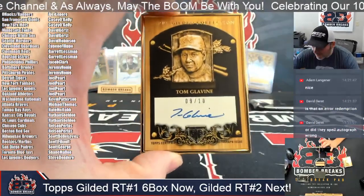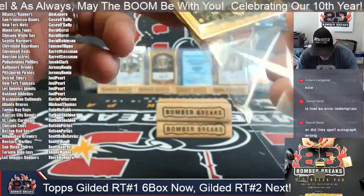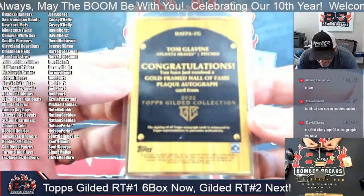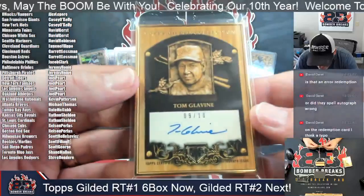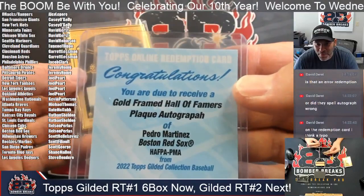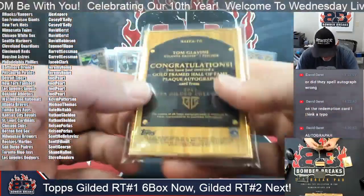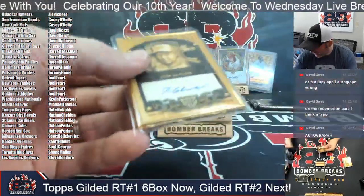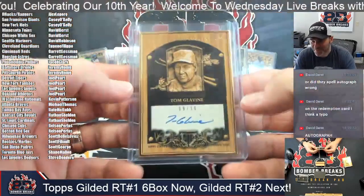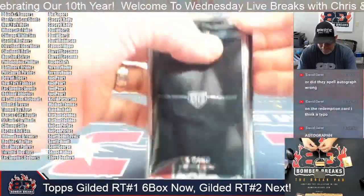Next one — boom! Glavine! And it's another Hall of Fame plaque autograph — Glavine 9 of 10, Atlanta Braves. Michael, congrats! Wait — you're right, now I see it — 'Autograph' is spelled correctly on the back of the card at least, on this one. Oh man, good call. Yeah, sure is. Alright guys, one more box.